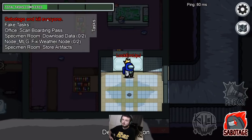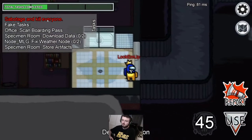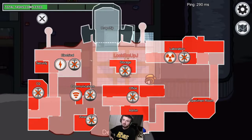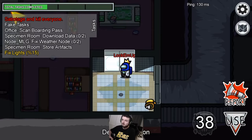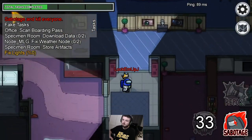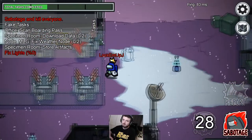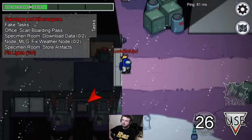Tip number six: this is obvious yet many people overlook it. When you kill someone, set a sabotage on the opposite side of the map. Everyone will run toward that sabotage, buying you time to get alibis and make up your story about where you were. Always set sabotages on the opposite side of where you killed.